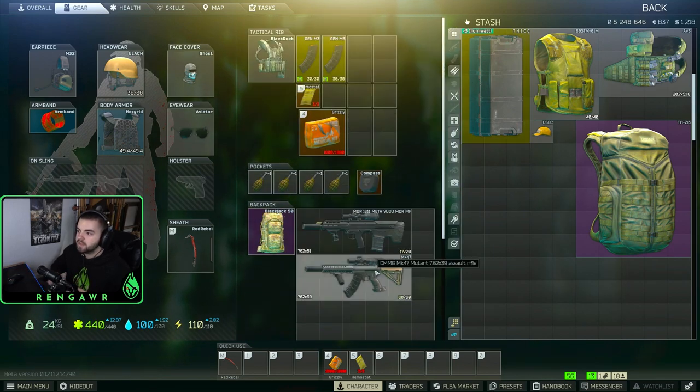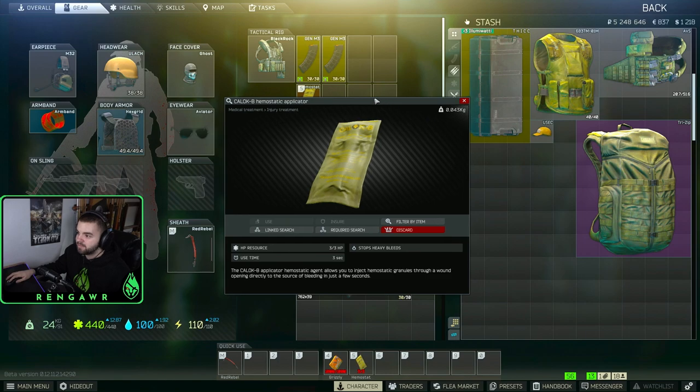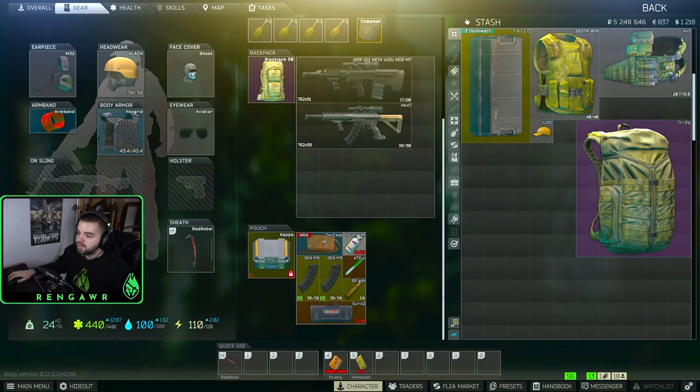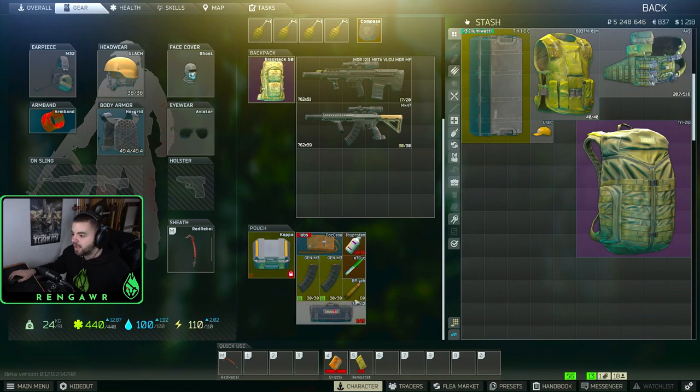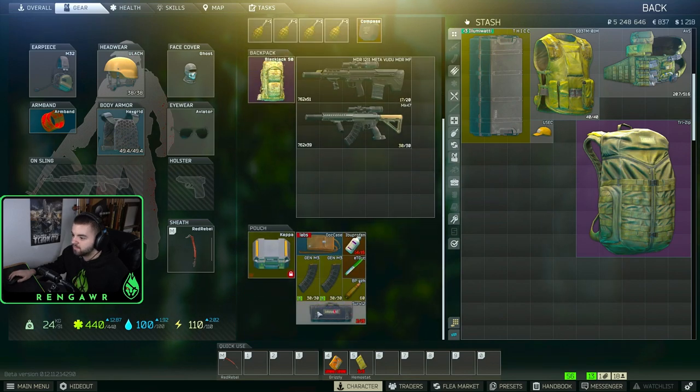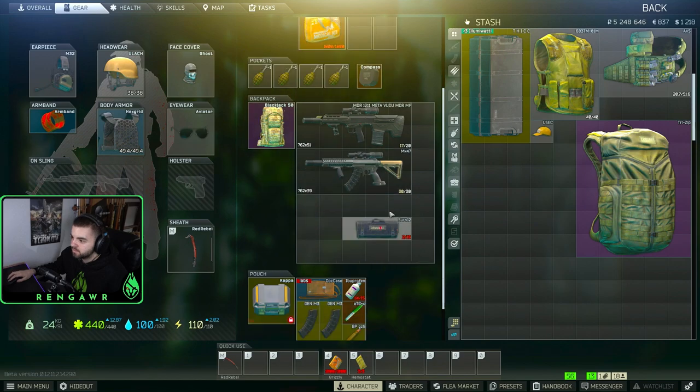That's my ideal loadout. I also bring a hemostat on top of the grizzly because you don't have to go through the long animation. I bring a CMS serve kit as well. I leave it in my rig because it's cheaper than serve kits and I didn't have room in my container with my gamma. In my container: two mags, ibuprofen, ETG, BP ammo. That's what it looks like for me. I'll be showing farming with a mutant, but you can use the MDR or any gun with the voodoo.